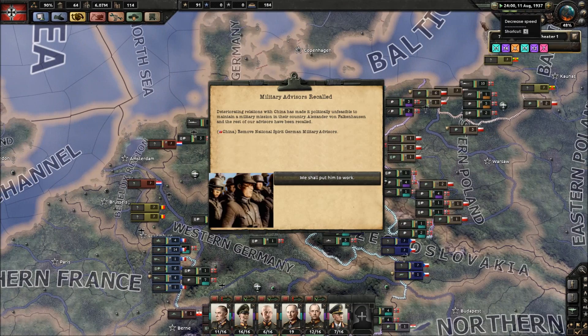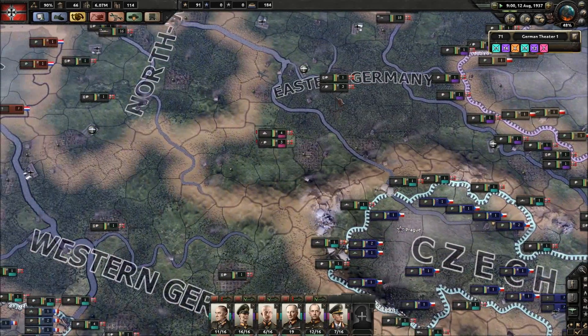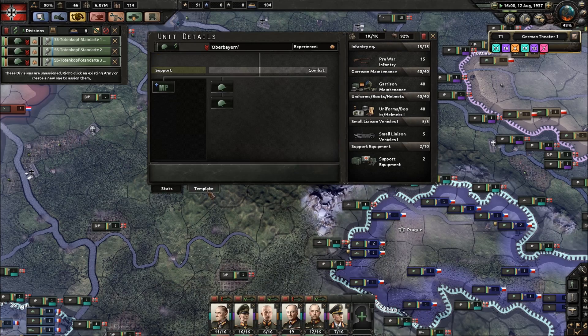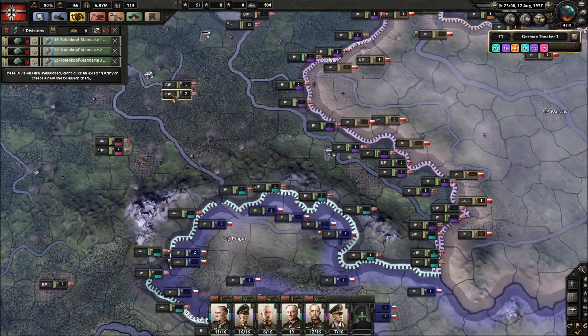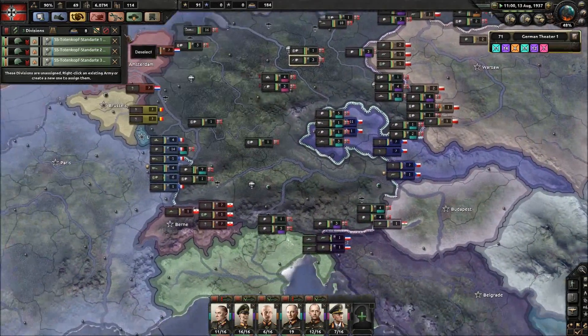Military advisors recalled - we'll put him to work. China gets an advisor. German relations - it is what it is unfortunately. There are garrison units here. Do they have MPs in their templates? They do - much police, so they can deal with things. I'll probably send the SS to deal with Poland after they've occupied it. Send them to Walsall, that'll sort it out.